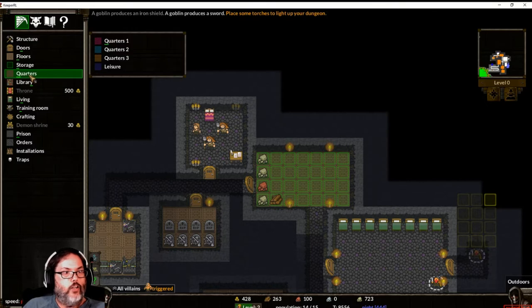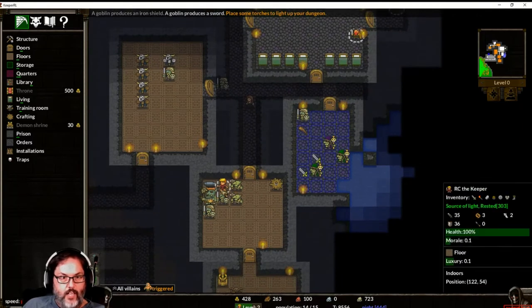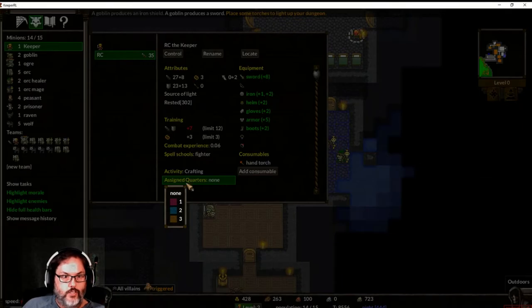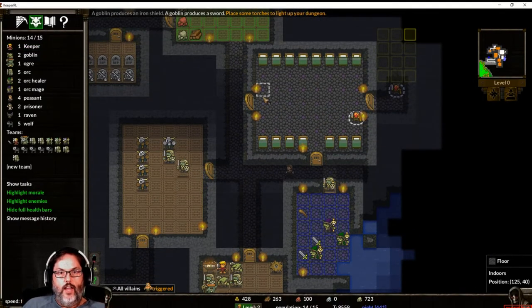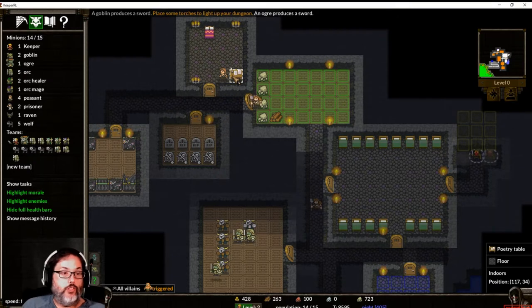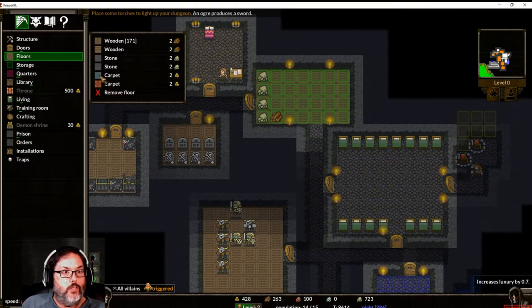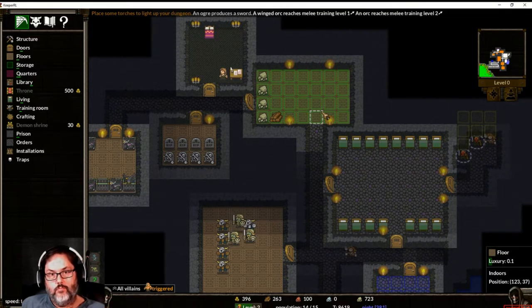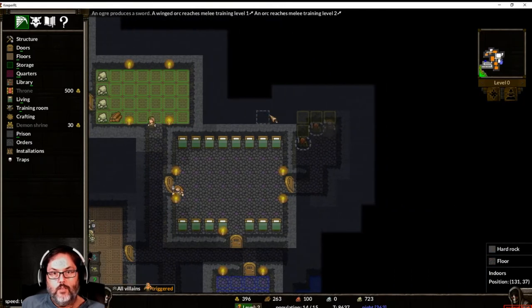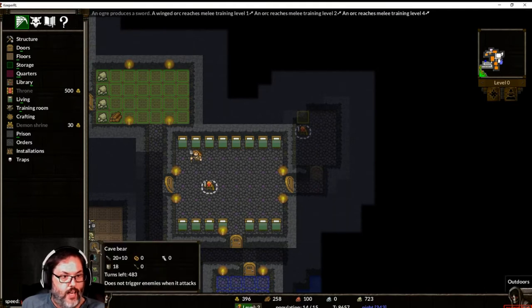Now we're going to do quarters — here's how you do it. I want to build this room and designate it as quarters three. Then I find my keeper right there and assign quarters number three, so everybody will sleep here except for me — I will sleep here. I put the poetry table in that room because I'll spend a lot of time in there. Let's put blue carpet — they'll build that. A cave bear — oh yes please!